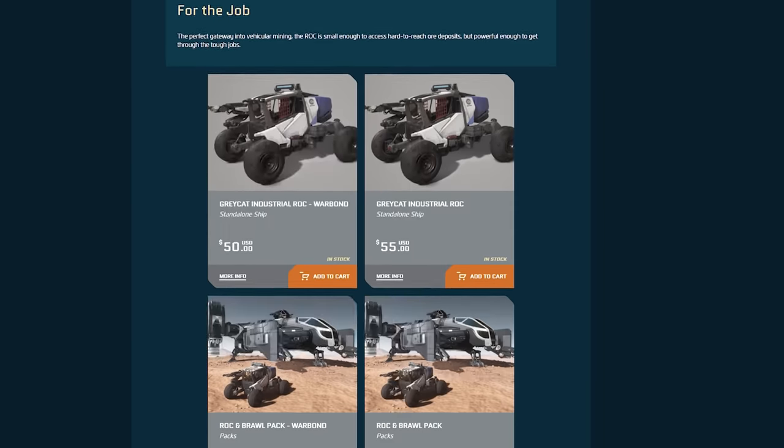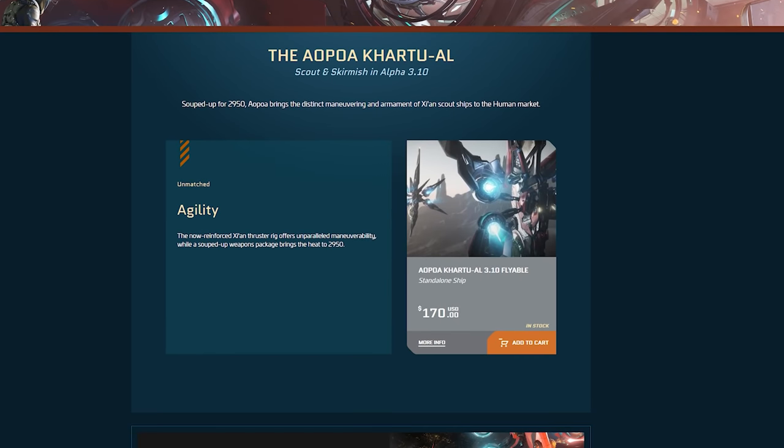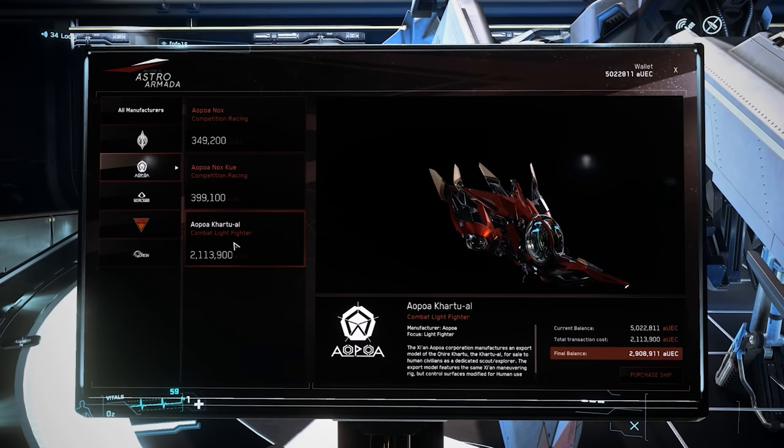As of today, the Kaltuel is available for sale and upgrade on the Pledge Store for $170 for a very limited time. It is available as an upgrade for Santokyai owners, and the Kaltuel is available for purchase in-game for over 2.1 million alpha UEC.